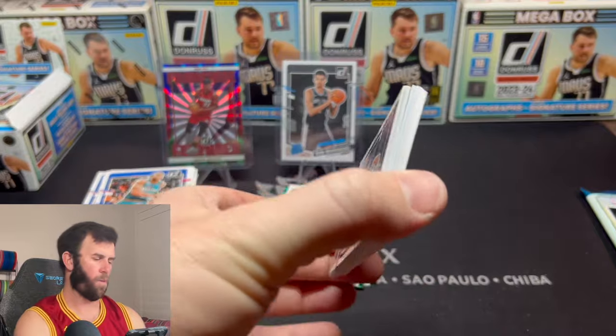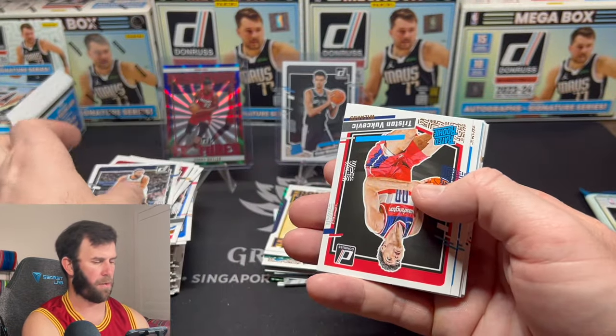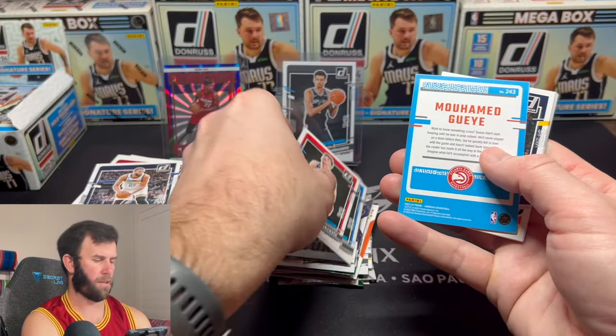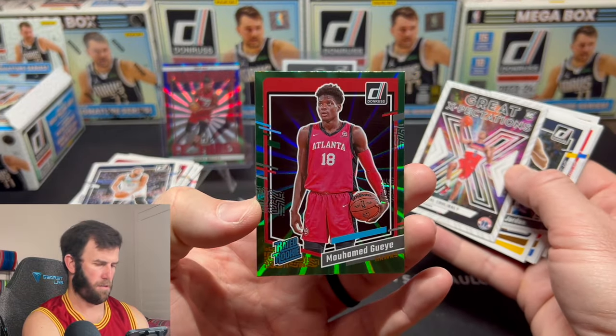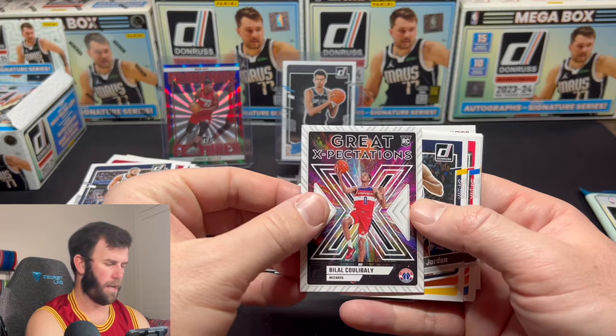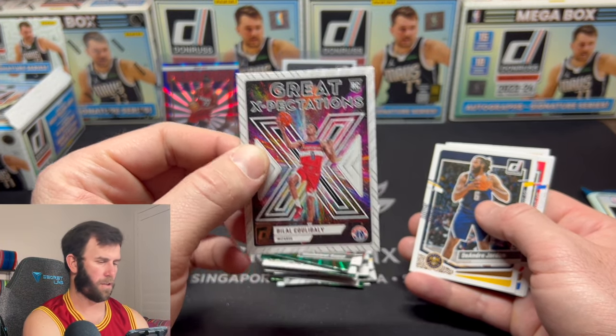We are down to our final two packs in the first box. One Wembanyama sighting, one numbered card, otherwise pretty much same old same old. Anthony Black — there's our rookie green.